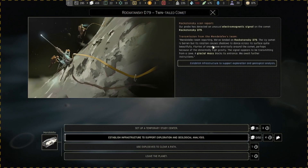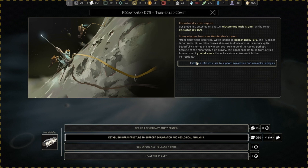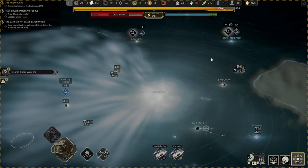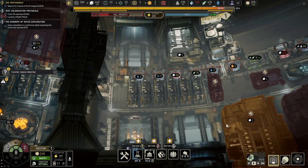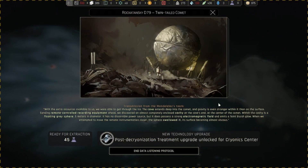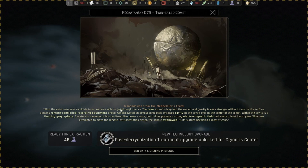Back yet again, just hopping back and forth a lot. We got this one finished — this one's weird. Now that we have those extra resources we sent them, they can get through the ice. The cave extends deep into the comet, gravity's even stronger within it than on the surface. There's a floating grey sphere — we don't know anything about it, probably some weird alien thing. It has a strong electromagnetic field and emits a faint blue glow.